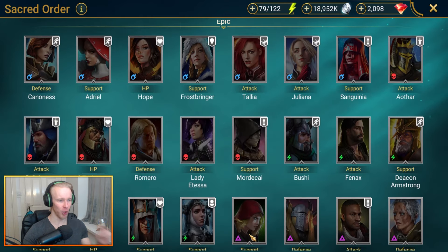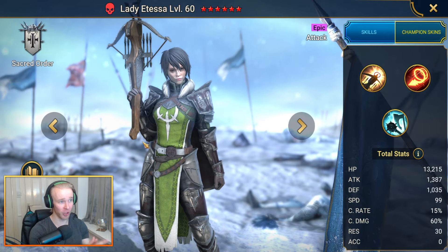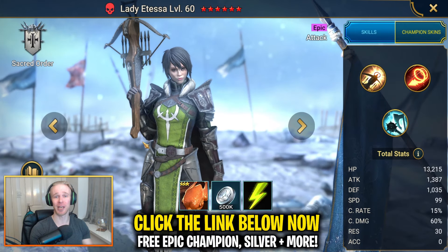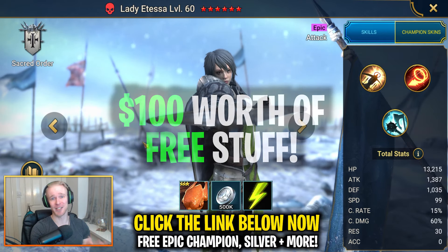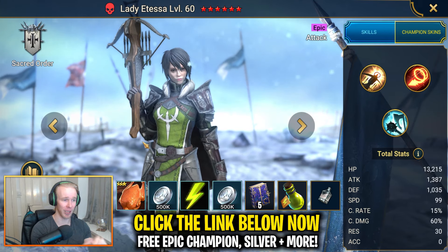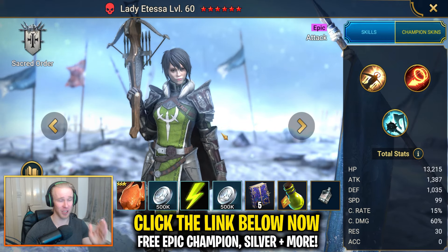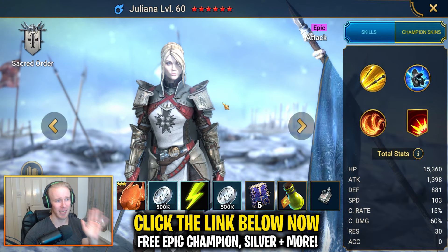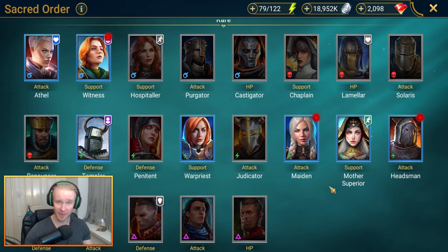Moving on to the Sacred Order. Quick mention: if you're looking to start a fresh Raid Shadow Legends account, click the promo link down below in the video description. Doing so will kickstart your account with free starting supplies plus about $100 worth of free stuff including Lady Atessa as you level up, culminating at level 25 with 5 epic skill tomes and extra supplies. This offer is only active until April 11th — after that, you'll still get a free epic champion but in the form of Juliana without the bonus level 25 supplies.